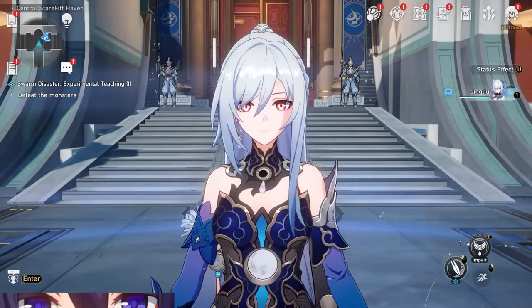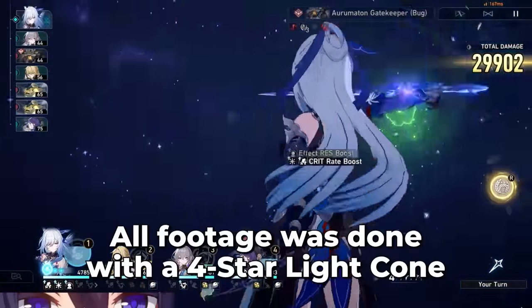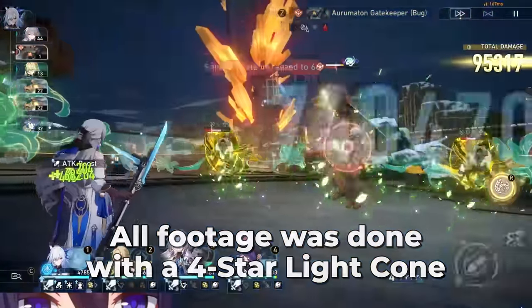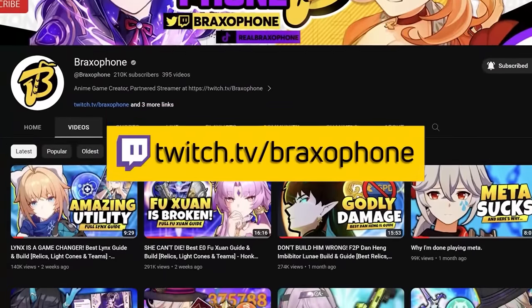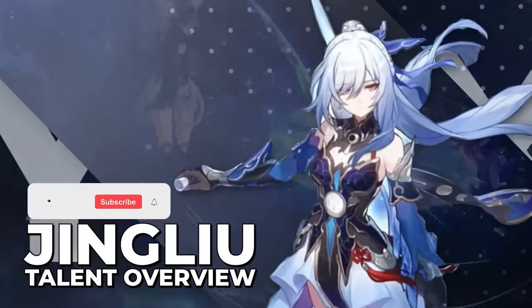The newest ice destruction unit is like Little Caesar's Pizza — hot and ready to destroy you. And because I'm down horrendous for this character, we went a little extra hard to theorycraft the best stats, teams, and tips for you guys. If you find this video helpful, let me know by liking and consider subscribing. We're almost to a quarter of a million subscribers, which is a huge personal milestone. My name is Braxaphone, and let's talk about Jing Liu.